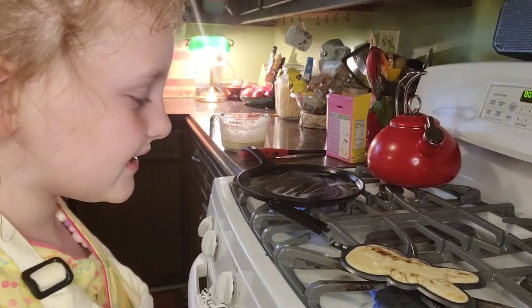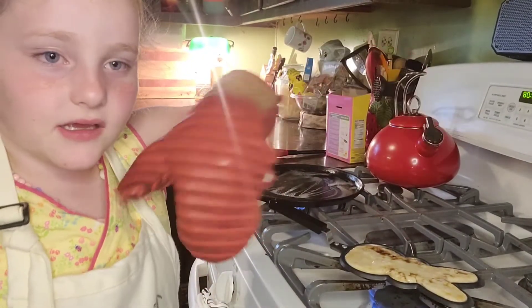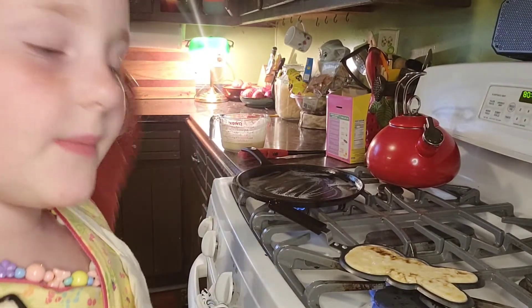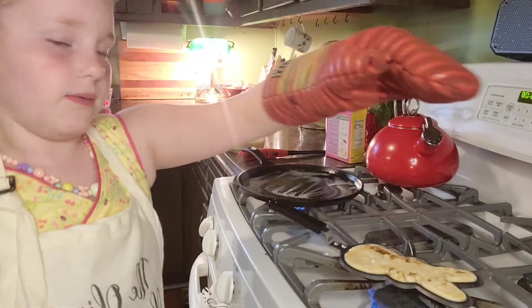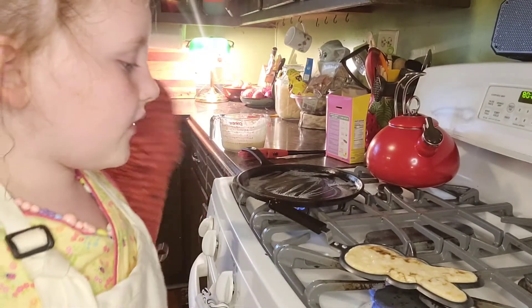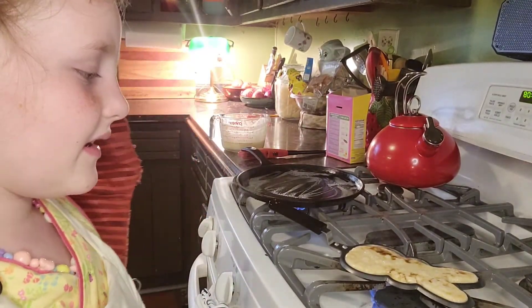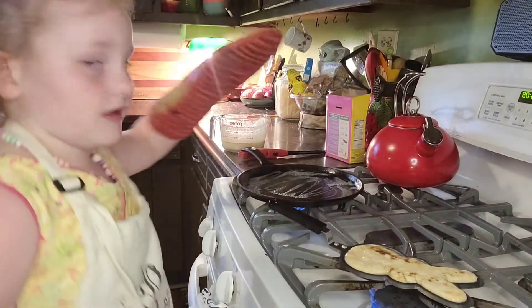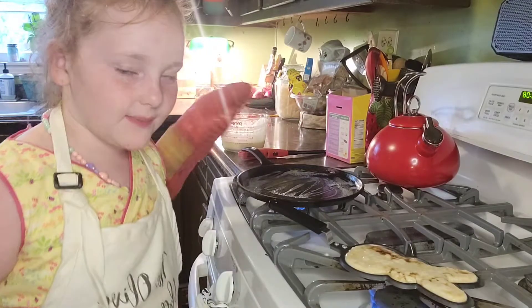So we put the mix in and we add the oil on it and the butter. Put the batter in here and then wait for all the bubbles to pop — that's what lets you know it's ready to flip on the other side.